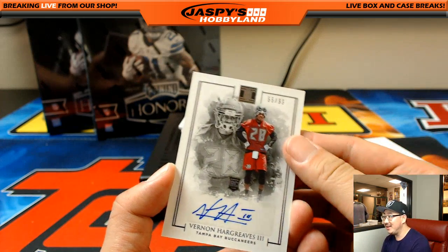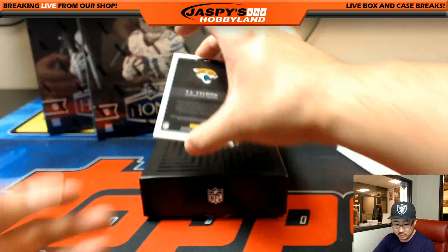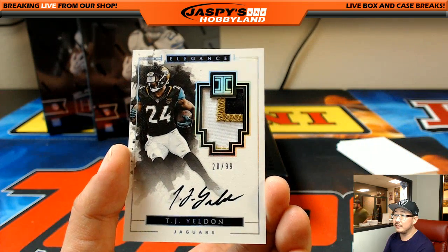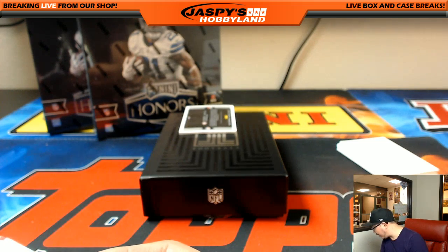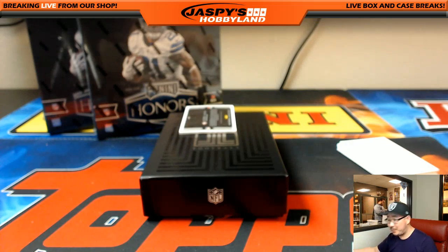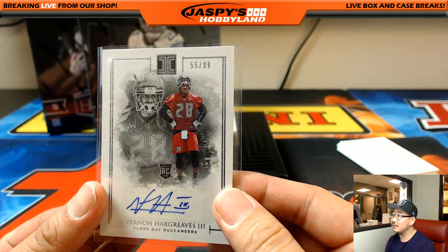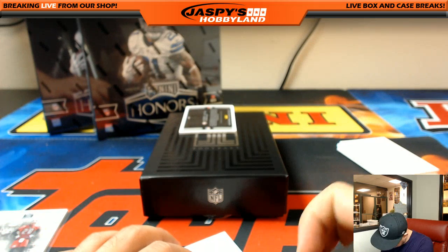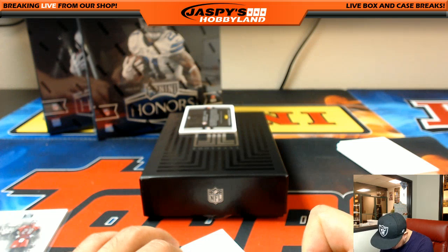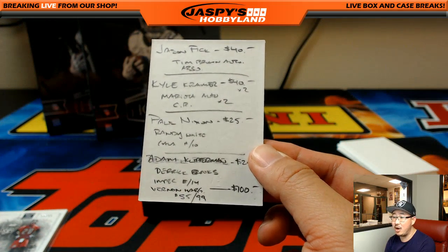55 out of 99 Vernon Hargreaves the Third for the Buccaneers — another one for Adam Kaye. For the Jaguars, Michael Van Wy — TJ Yeldon 20 out of 99. Wait — oh! I blew right by it! 55 out of 99 Vernon Hargreaves — that's $100 bounty! Adam Kaye — $100 bucks!